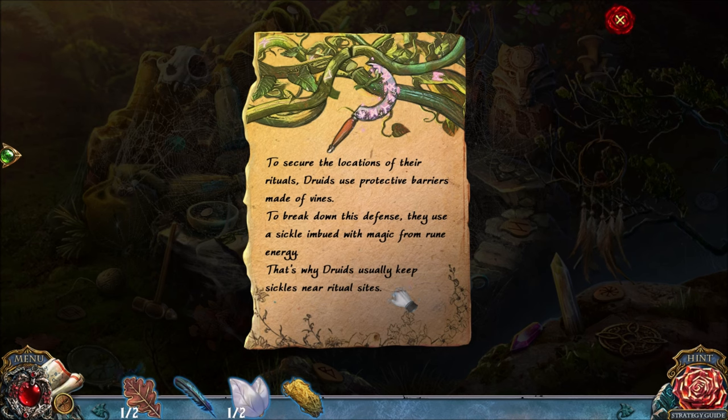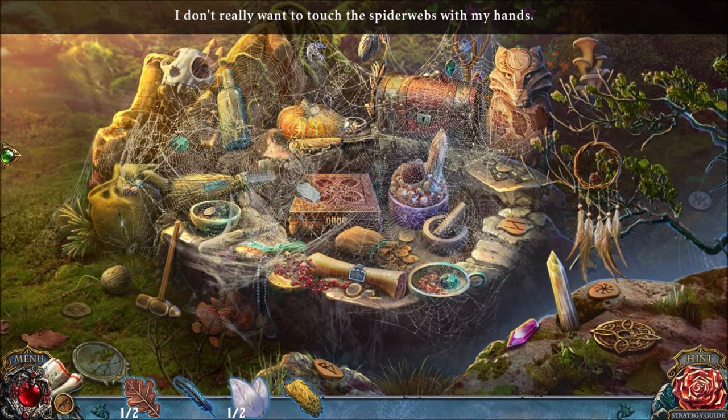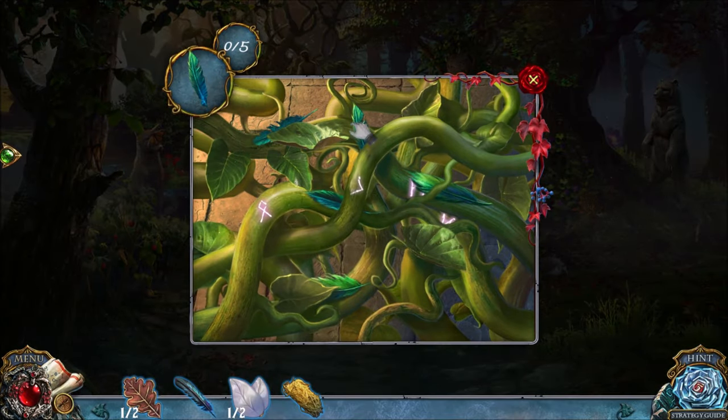TO SECURE THE LOCATIONS OF THE RITUALS, DRUIDS USE PROTECTIVE BARRIERS MADE OF VINES. TO BREAK DOWN THE DEFENSE, THEY HAVE A SICKLE WITH MAGIC. THEY USUALLY KEEP THE SICKLE HERE. SO WE'RE GONNA FIND THE SICKLE. WE NEED TO FIND THE SICKLE. WE NEED TO ZOOM IN ON THESE VINES — THAT'S WHAT I WAS MISSING.